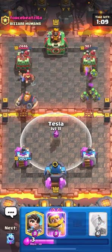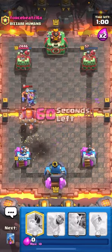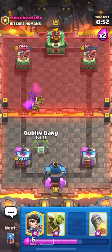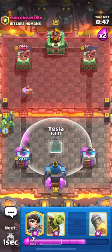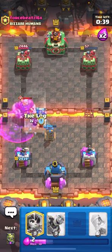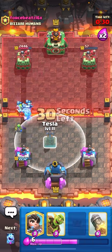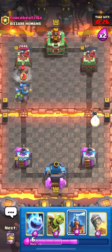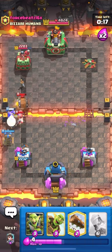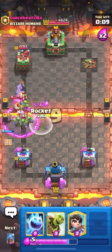He ignores my goblin gang push — interesting. I ice spirit up high and evolved knight, then log. One hit from the tower. I need to get back to another tesla because he's about to go in again. I goblin gang and he bar-barrels — I ice spirit and knight to clean it up. I can just rocket the tower once and win the game. I get zero hits on my tower. I'll princess the bridge to finish and set up defense with tesla and knight. He fireballs it but I log out. I haven't even played my rocket this game — I'll cycle it at the bridge to predict an RG. Good game.